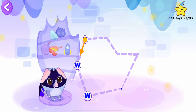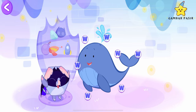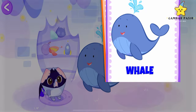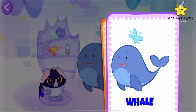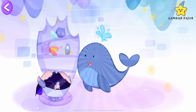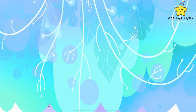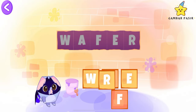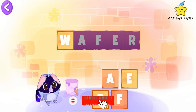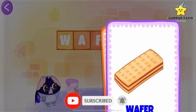Connect the dots — you'll find the secret object. Put the scattered letters in the right order to find out the word. Yippee!